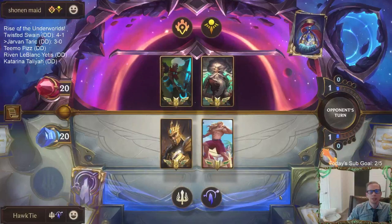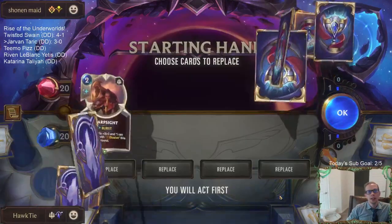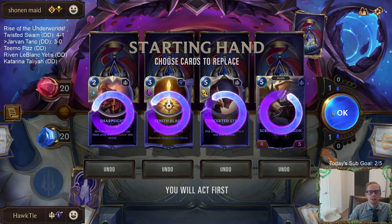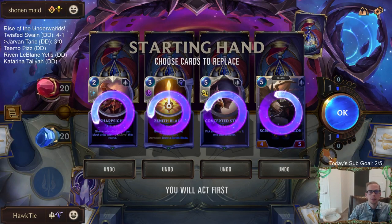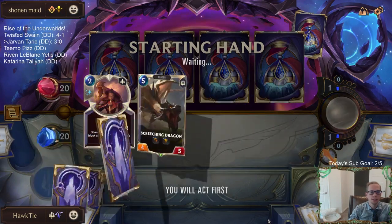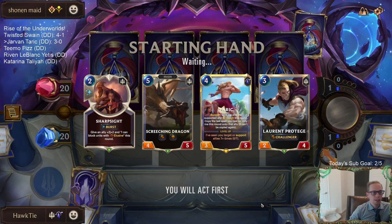I can see Echo Zillion struggling against our larger units - Screeching Dragons, Jarvans, that kind of stuff. But I still want to curve out with units. Sharp Sight is just too good to mulligan. Alright, that looks good.